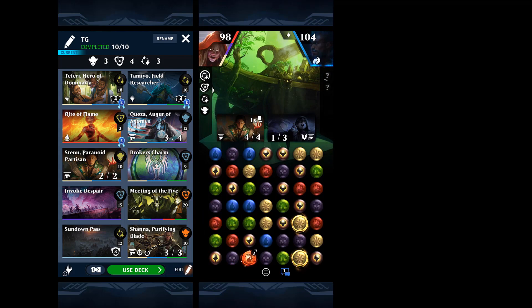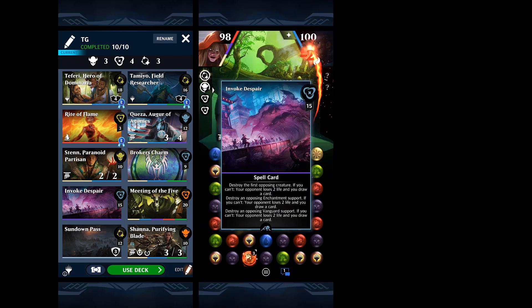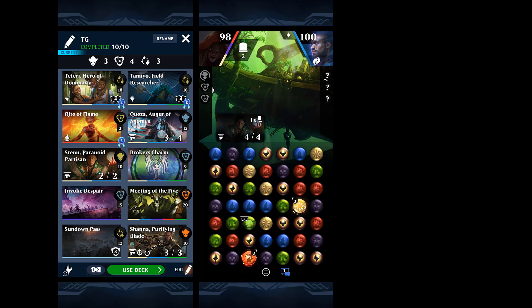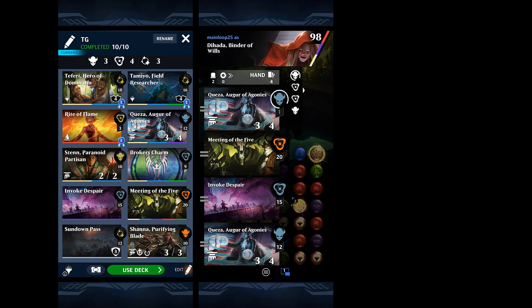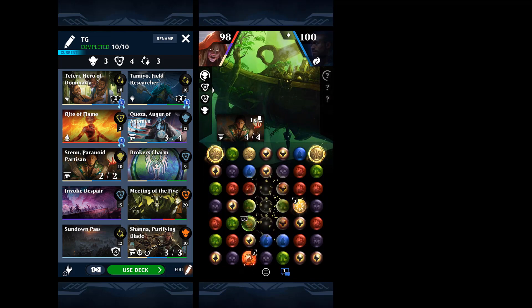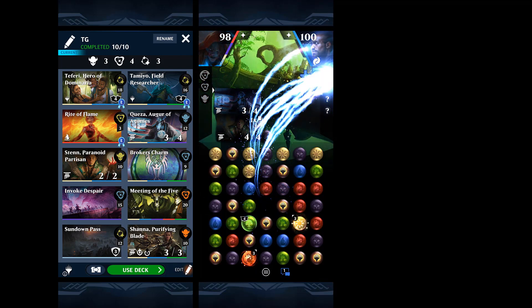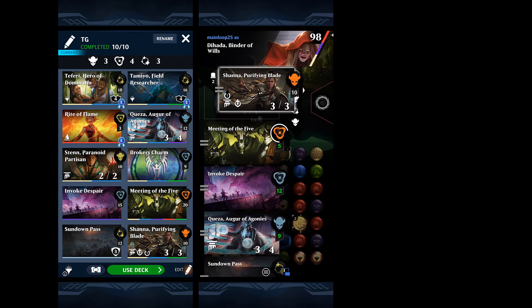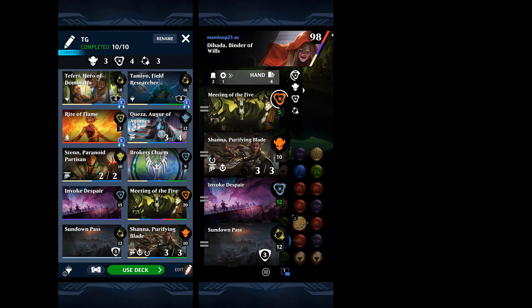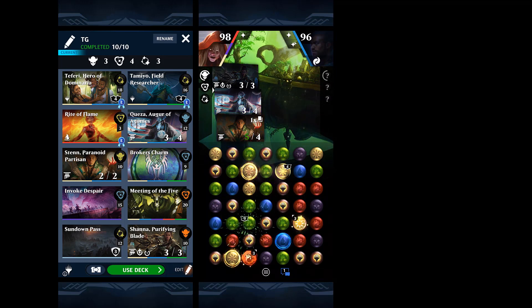We'll get Sundown Pass. That's what's cool about Sten — he's not going to be our main damage dealer. He's more there to help us get the rest of our cards down. Quezza is pretty cool, and Shanna is really nice as well.